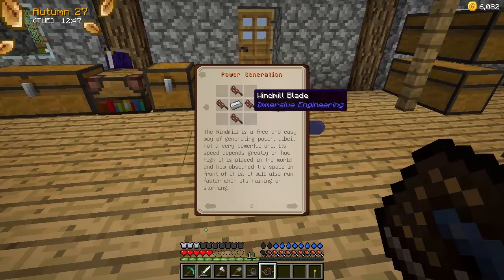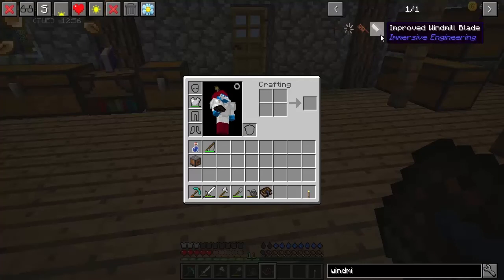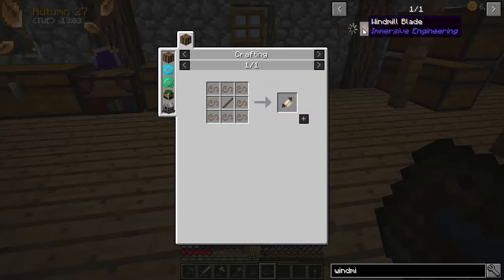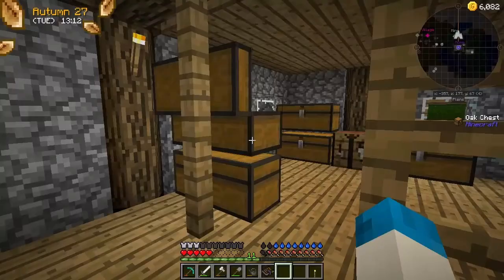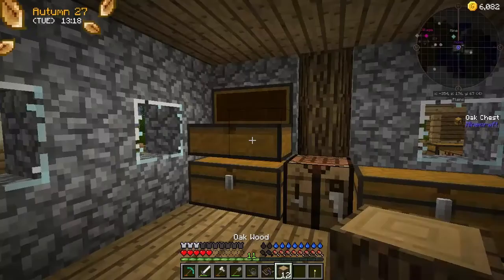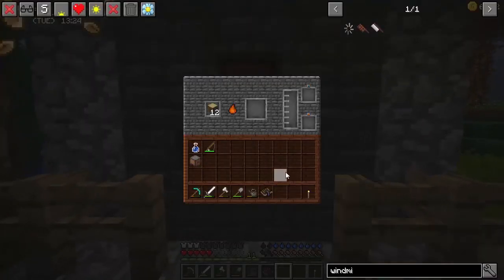We need of course the windmill. So there we go, the windmill blades, which require the treated sticks. We could go for the improved windmill blade which is a better version, but it does require tough fabric and a lot of industrial hemp which we haven't even started growing yet. So we're going to keep that in mind. We need treated wood planks and treated sticks, and we could do that by putting wood in the coke oven - that will smelt it down into charcoal and also creosote oil. This is going to take a while for me to get some creosote in here.